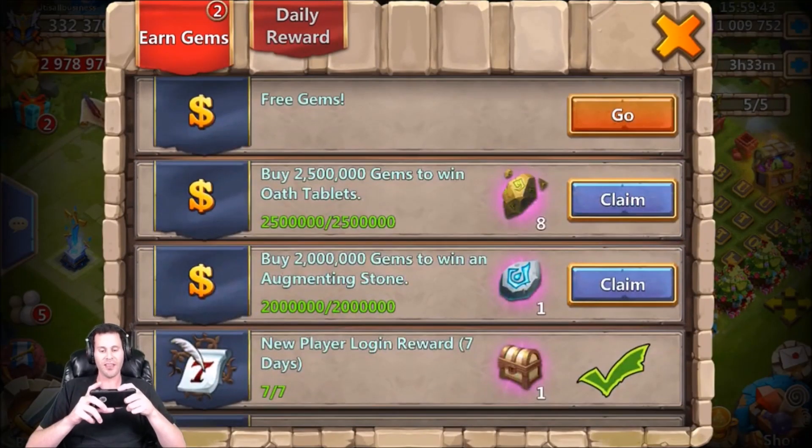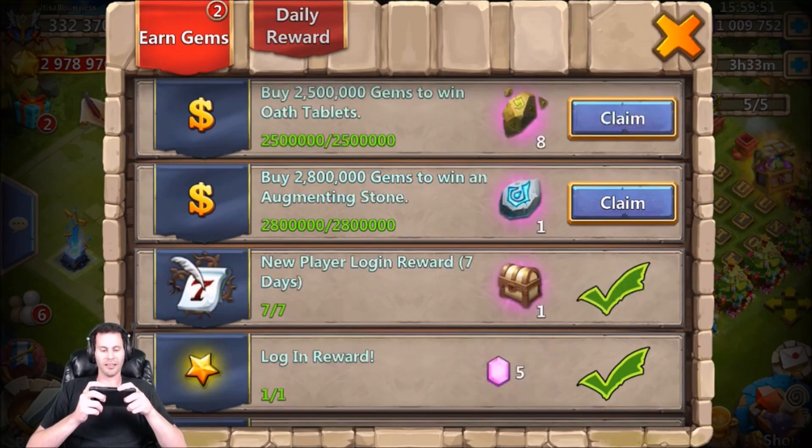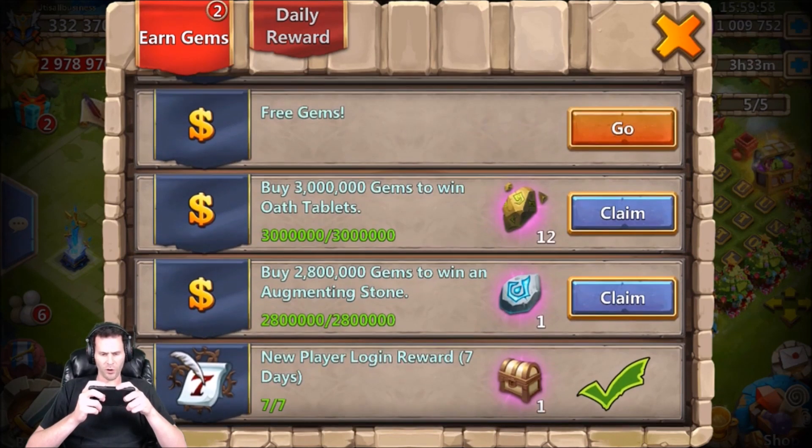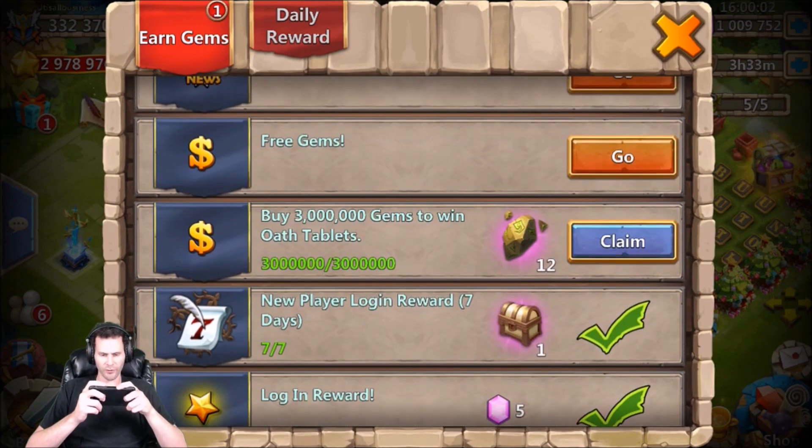One thing I wanted to show you guys is they came out with some more rewards. If you get a total of two million gems you get an augmenting stone. At two million five hundred thousand gems you get some oak tablets. I'm going to have so many oak tablets — another augmenting stone. How much more stuff are they going to give me?